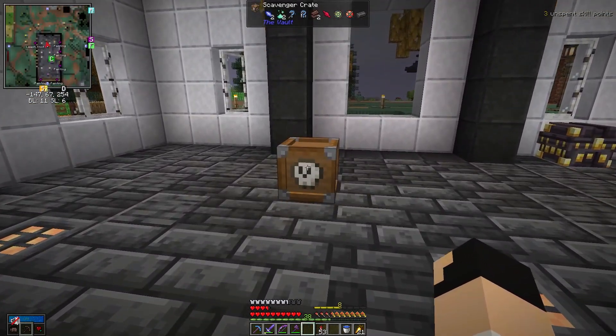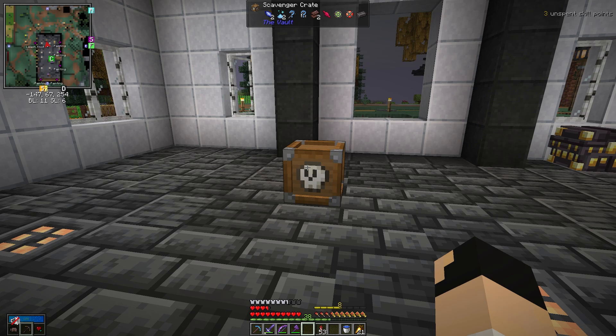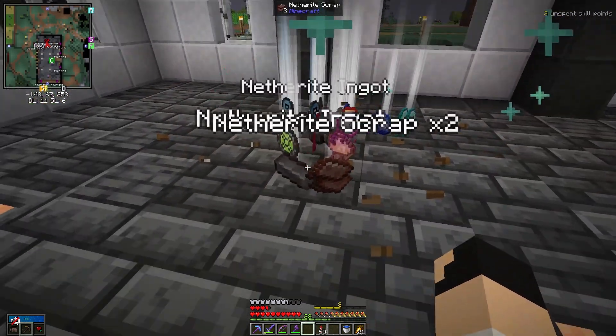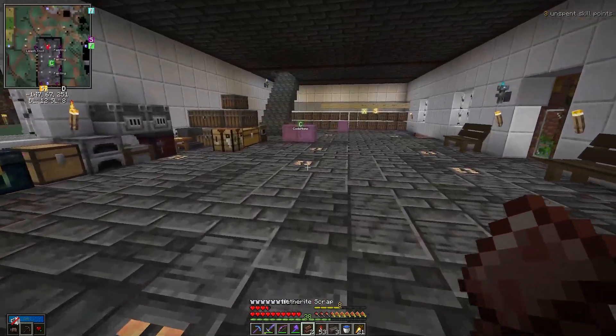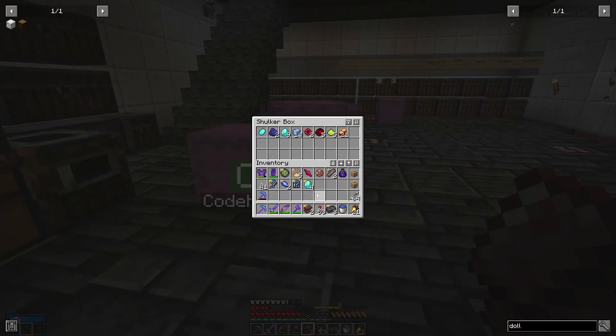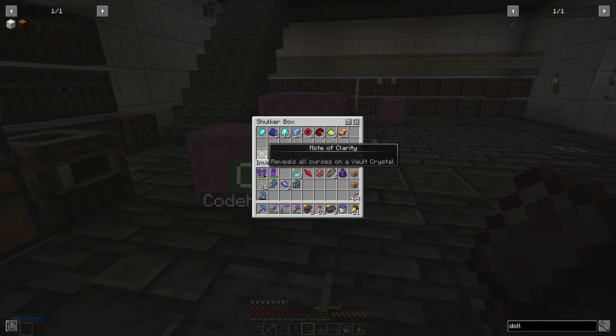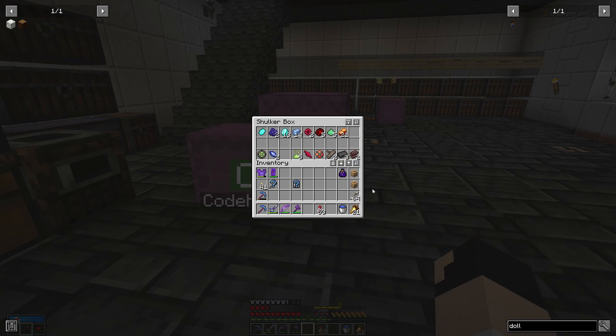I want to see what is different from this scavenger crate. Now this one should, like you can see up at the top there, it should have some gear in it. Look at that — that's a good scavenger crate, I'm pleased with that. So we got four more diamonds, which is nice. A mote of clarity — reveals all curses on a vault crystal, interesting. Two memory shards, not sure what those are used for yet. Five vault essence, a regret chunk, wild focus, driftwood, netherite, and some netherite scrap.